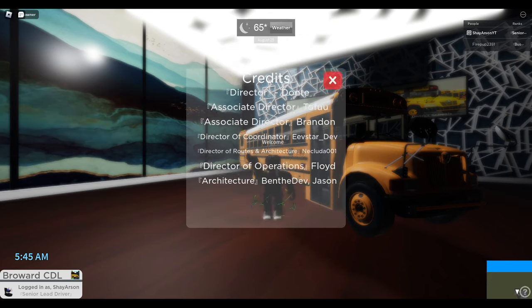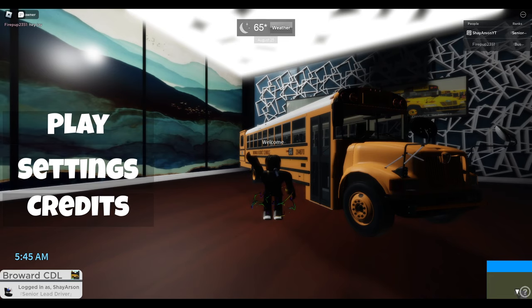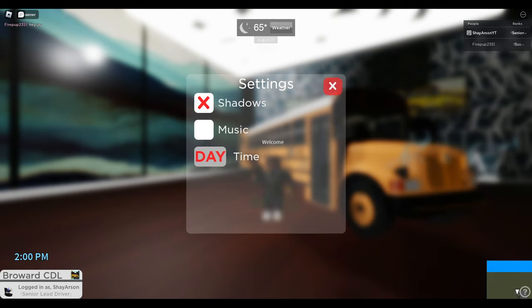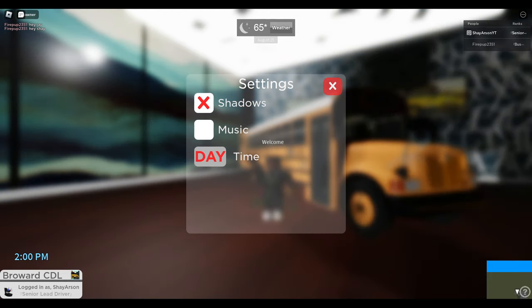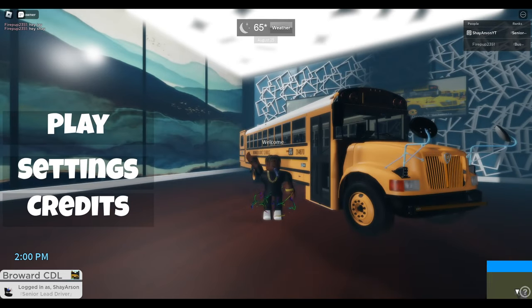Here's the main menu. You got the credits — you can't really read anything because of the backdrop; with the white in the backdrop it's not very readable, but it's there. There's a settings tab here. You can turn off the shadows, the music, and change the time of day. You can see if I change it, it just changes the time. So we'll go ahead and press play.